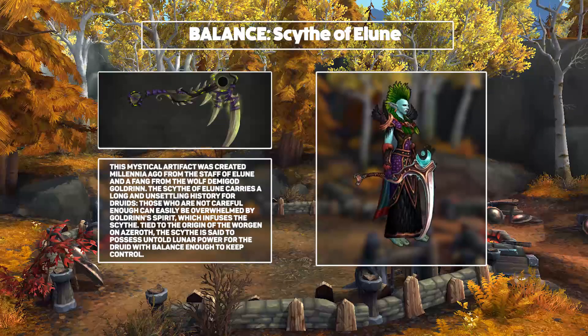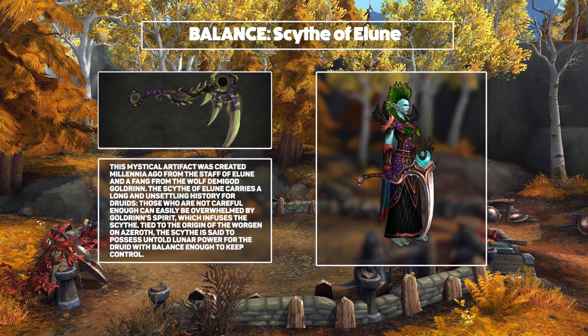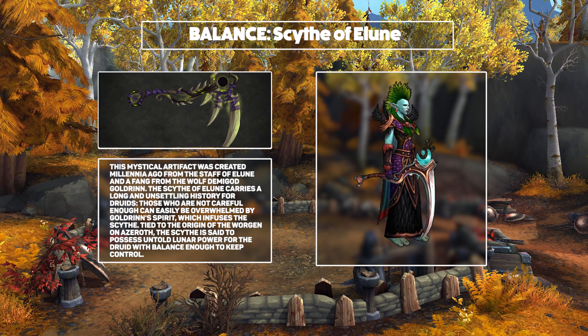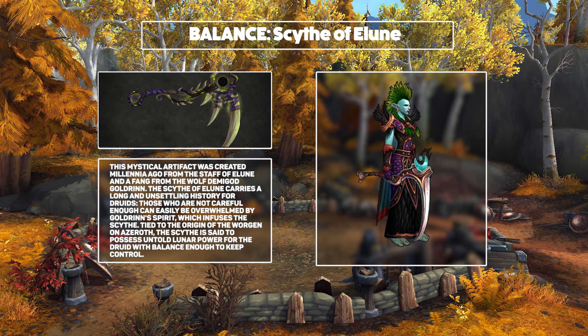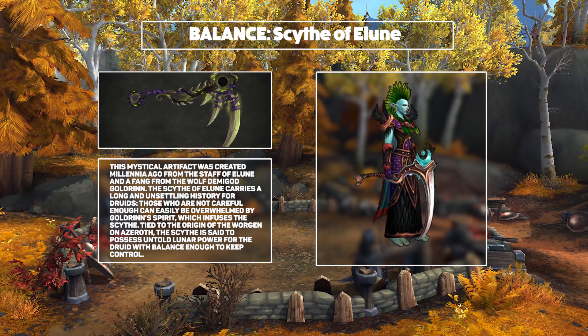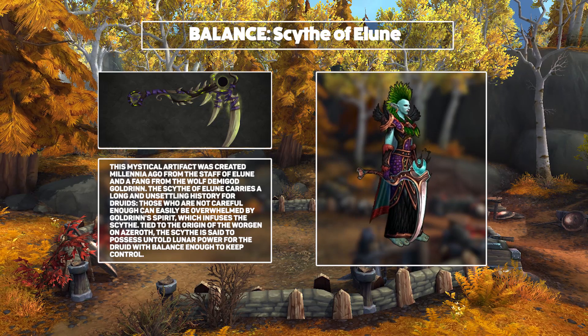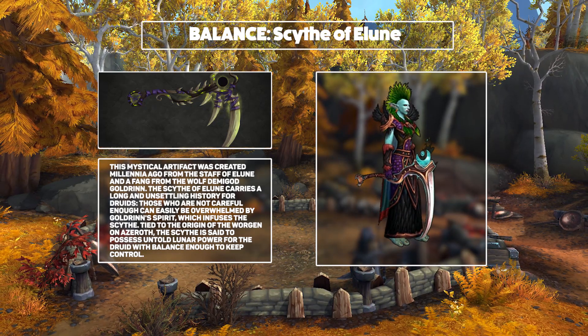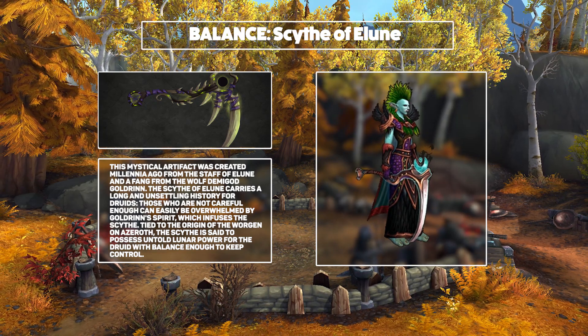Next, it's time for the Druids, starting off with the Scythe of Elune for Balance Druids. This is the Scythe that was responsible for much of the Worgen plight. It certainly looks nice, but honestly it doesn't blow me away. It's going to fit with loads of specs, and I do like scythes a lot in general. I just hope that some of the variants are a little bit more impressive. It's pretty, it absolutely serves its purpose, big thumbs up — it's just not blowing me away.